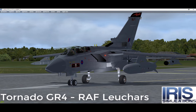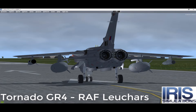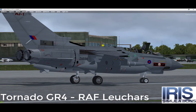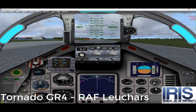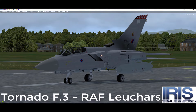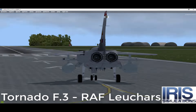The Panavia Tornado is a multi-role twin-engined aircraft designed to excel at low-level penetration of enemy defenses. The mission envisaged during the Cold War was the delivery of conventional and nuclear ordnance on the invading forces of the Warsaw Pact countries of Eastern Europe. This dictated several significant features of the design, including variable wing geometry, allowing for minimal drag during the critical low-level dash towards a well-prepared enemy.